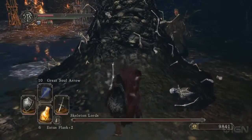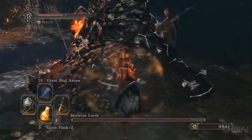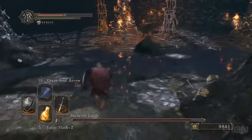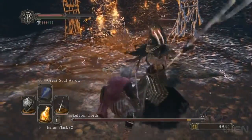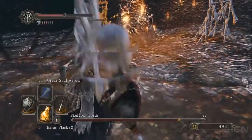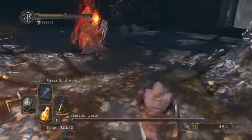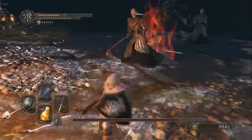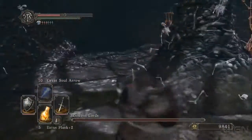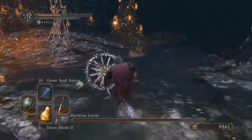Going into the fight, you will notice that they are on bone thrones and they have to stand up before they actually begin engaging you in battle. So what you can do, if you have a lot of stamina, is just run up to them while they're getting up and start smacking them. You can get a little extra damage in, and if you have a powerful enough weapon you might even just outright kill one of them before they can completely get off the throne.